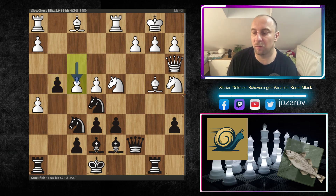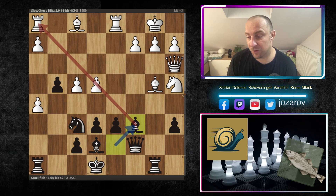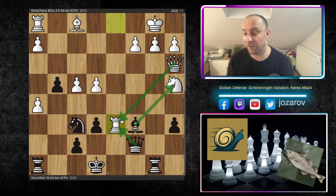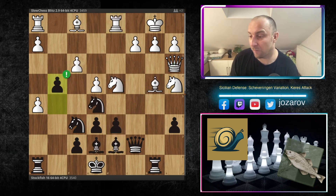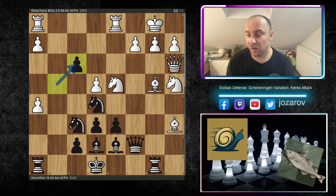Many of us would be tempted to play f4, but it's not working. After Nc6, Nxc6, then Bxc6, the long diagonal gets liberated, the e4 pawn is weak, and the attack falls apart. Bishop to d6, Rxd6 — the queen is overloaded defending both pieces. That's why after g4, Slow Chess played Ba6, and Stockfish grabs the pawn on f3. This is now a passed pawn — very dangerous in potential endgames.